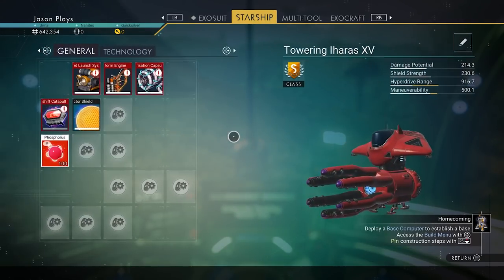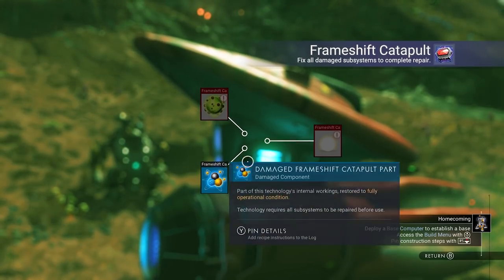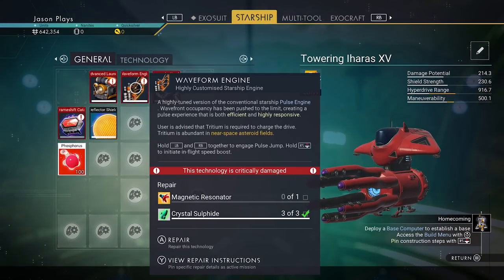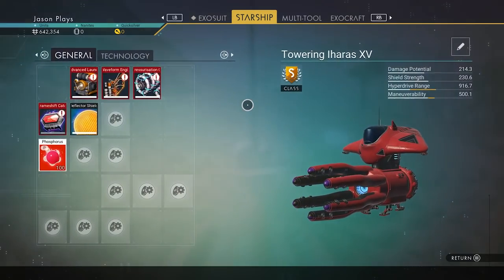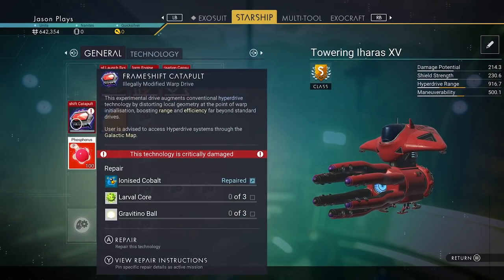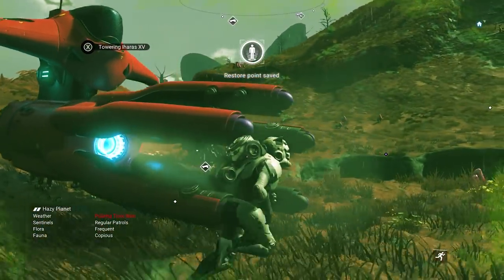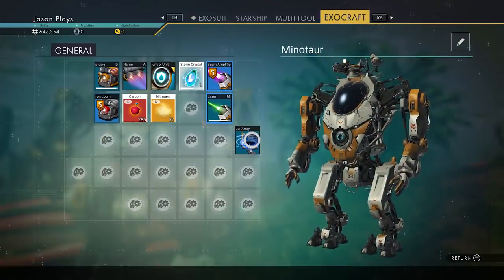I could have sworn we needed something. We have crystal sulfide - that's the one. I was like, I could have sworn I was picking that up for something. So we're slowly repairing this stuff. We need some herox - quantum computer, larval core. So, let's get in here and let's see what we can do. If you get down on your d-pad, you can scan for specific things. You can scan for a secured facility, a distress signal, a planetary outpost.